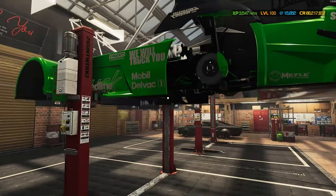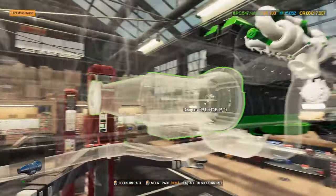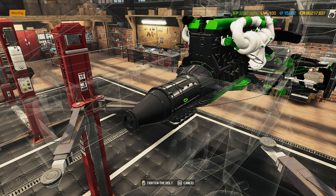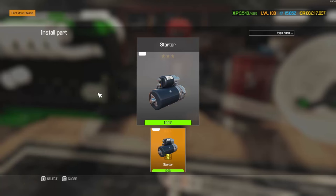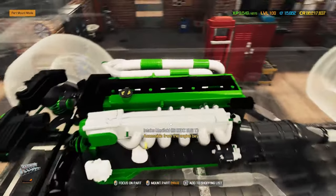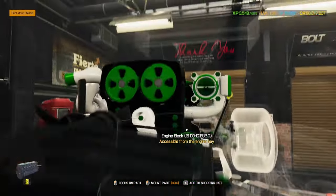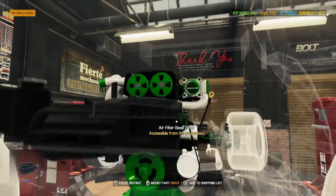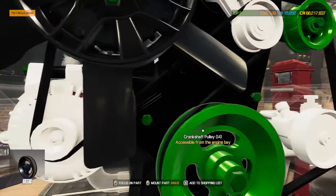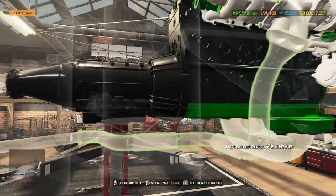Let's get this truck up in the air to put in the gearbox, driveshaft, and exhaust. The gearbox is in a straight gray — I tried two-toning it but it looked funny. The starter is in white. Lots of green bolts everywhere — I've done quite a good job of color matching that green for the bolts. A little bit of silver on some pieces I couldn't do anything with, but it's looking fantastic.